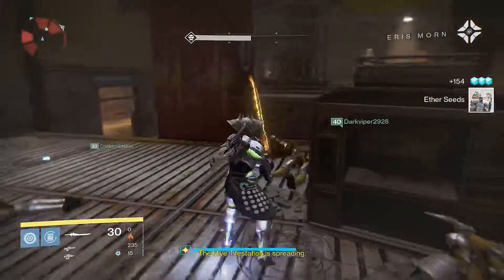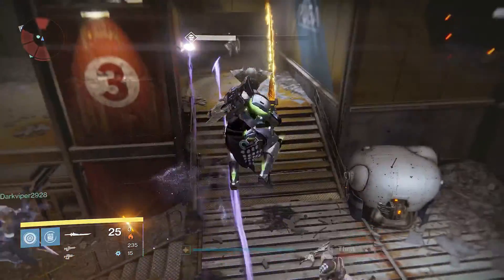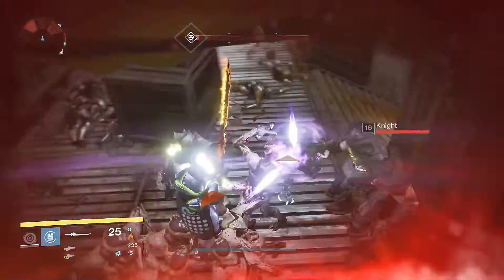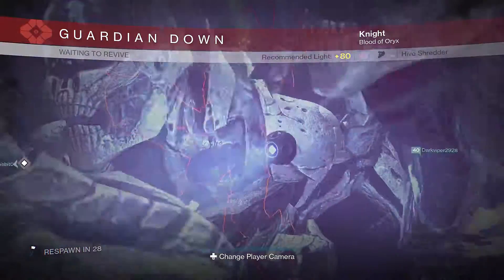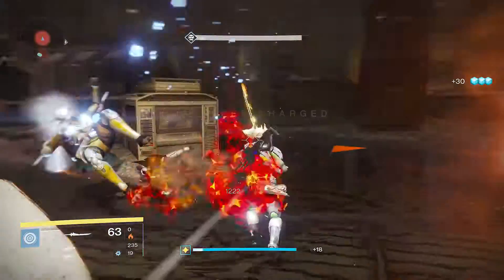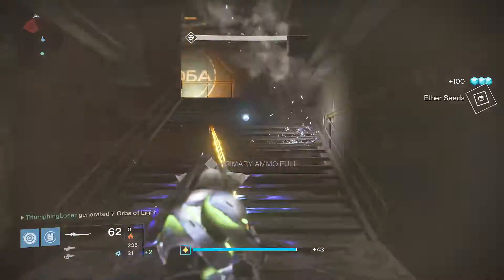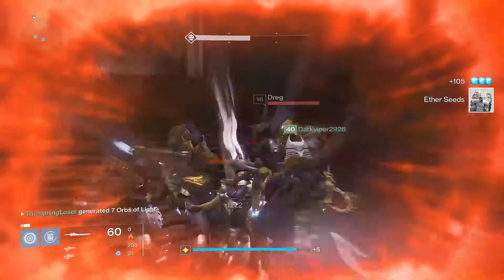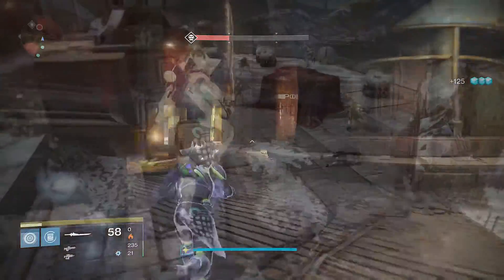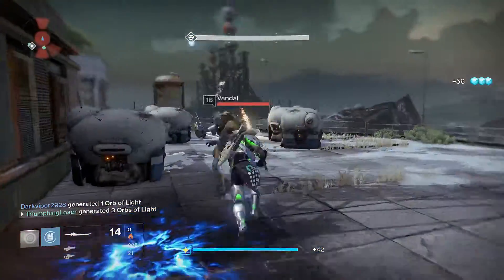The hive infestation is spreading. Thrall surfing. Now, when you hear her say 'push forward,' you can run right past these guys, or if you got a super, just go ahead and use it. Actually, you'd have to hop over those guys — you can't just run right past them. Or you can just let them funnel out and then go right around them. If you got a decent team that wants to rush, it should be pretty easy.